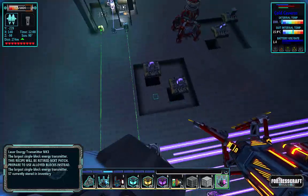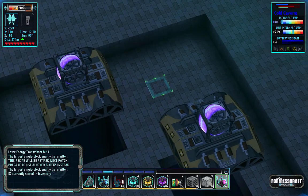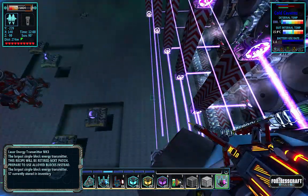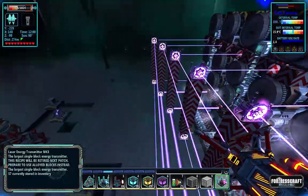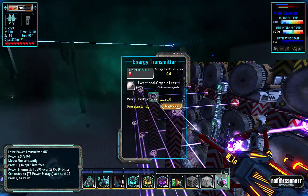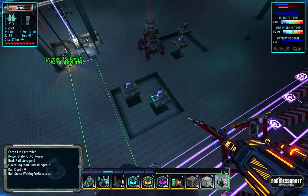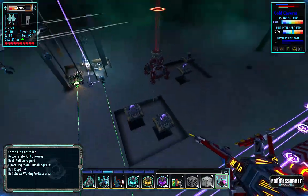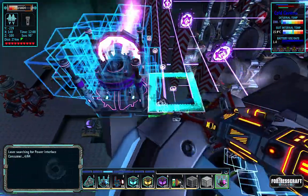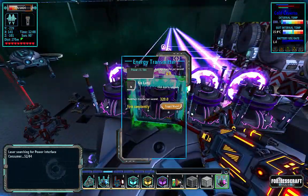I'll load in from the top because the blast furnaces require a ton of power — 2,500 power a piece — which is two fully upgraded, chrome-lens-upgraded LPTs. So if I do one, two, three, four — I want these all to have lenses in them.